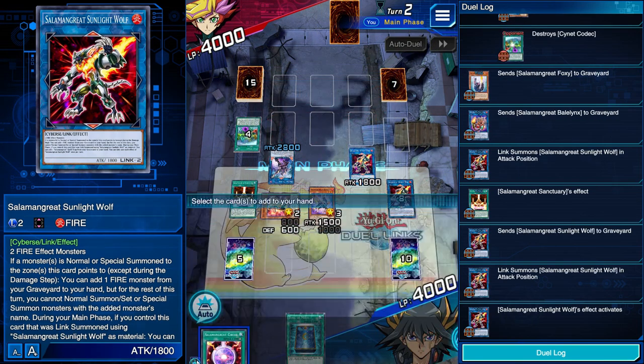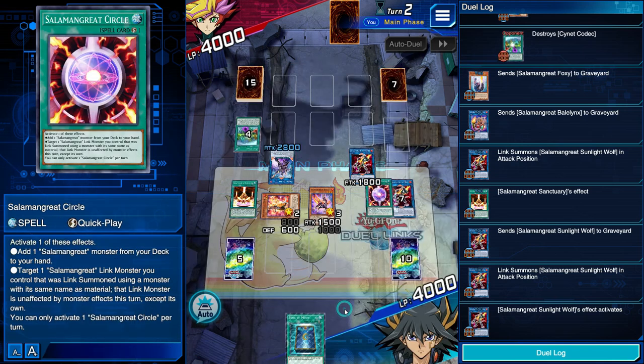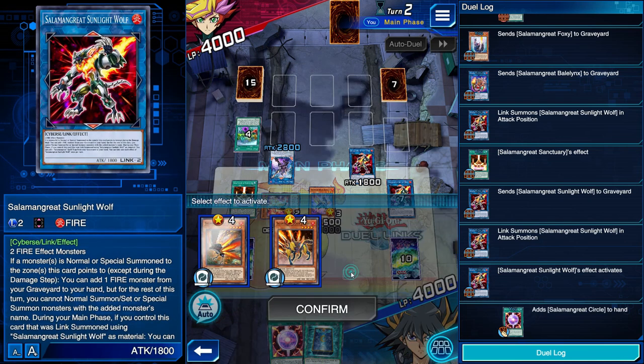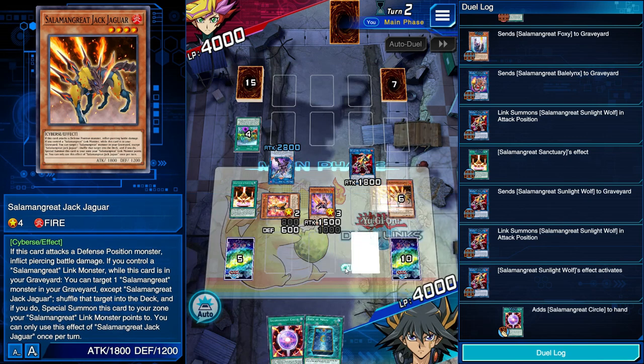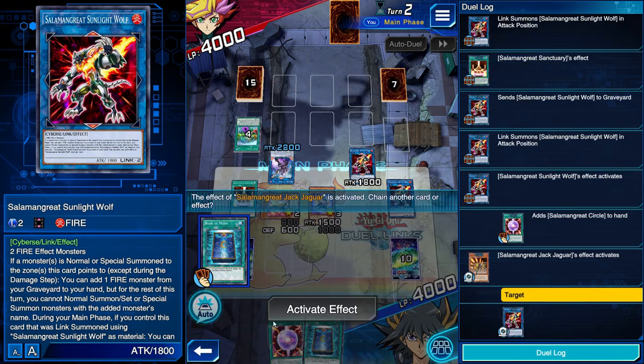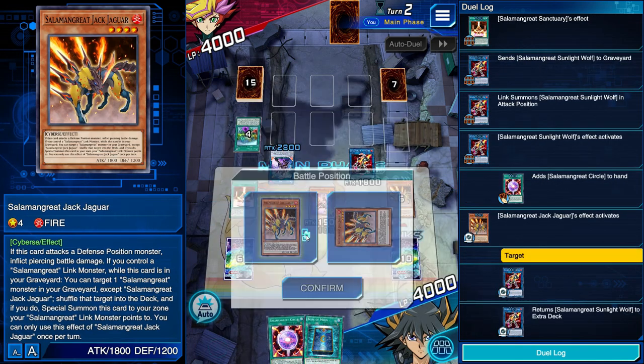If our opponent does not control a face-up Spell Trap, we can still use our Foxy effect from the graveyard — here we're discarding a copy of Jack Jaguar, which is great because we are also filling our grave for Jack Jaguar's effect. We'll destroy our opponent's thing, but we can say no if the only face-up back row is our own Sanctuary. I'll turn my Foxy and my Balelynx into a Sunlight Wolf. Because I have the Field Spell, I'll turn the Sunlight Wolf into another copy of Sunlight Wolf. Before doing anything, I'll use Sunlight Wolf to add back the Circle — I've already used it but I still want it in case the opponent has any disruption. Then I'll use Jack Jaguar, returning the Sunlight Wolf to the Extra Deck as always, summon itself, and add back Foxy since I've already used it.